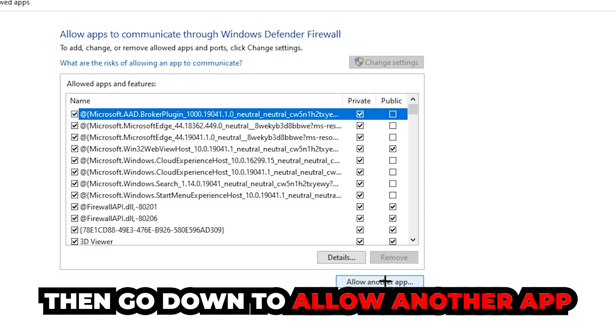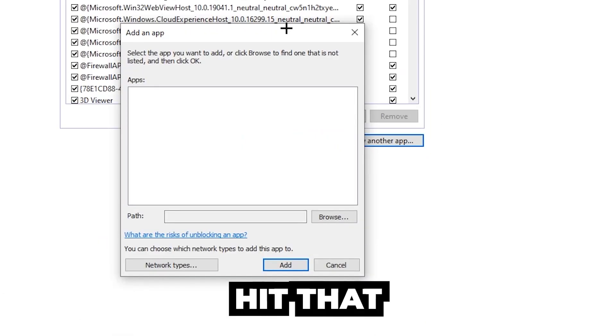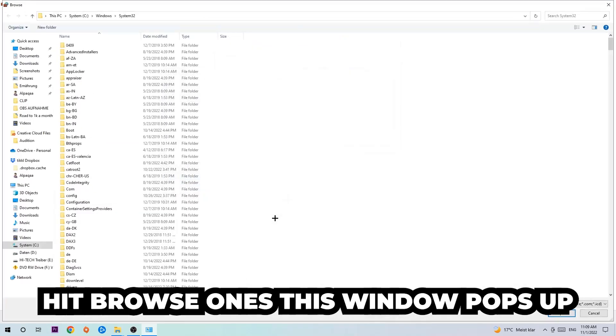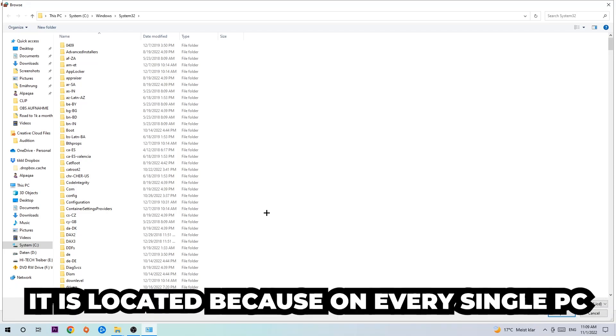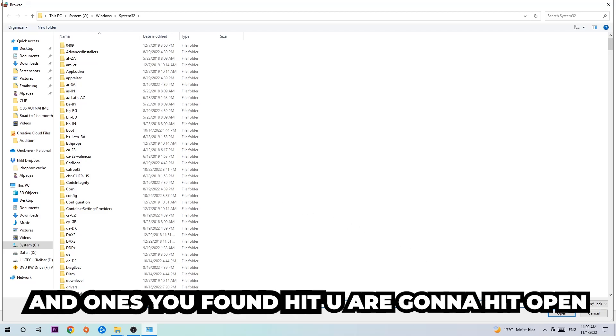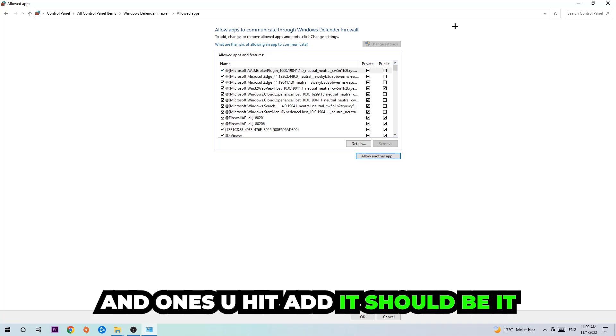Click on 'Change Settings' and then go down to 'Allow Another App.' After clicking Change Settings you should be allowed to click on that, so hit that, then hit Browse. Once this window pops up, search for the application yourself since every PC has it located somewhere different. Once you've found it, hit Open, then hit Add — and once you hit Add, you should be all set.